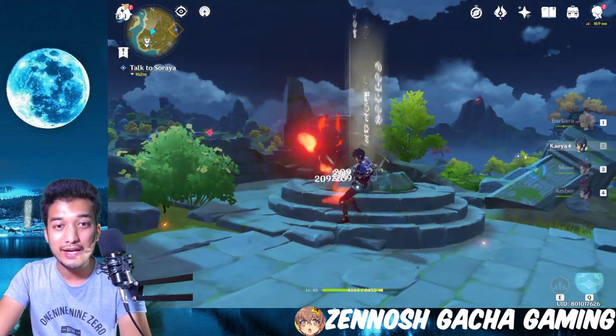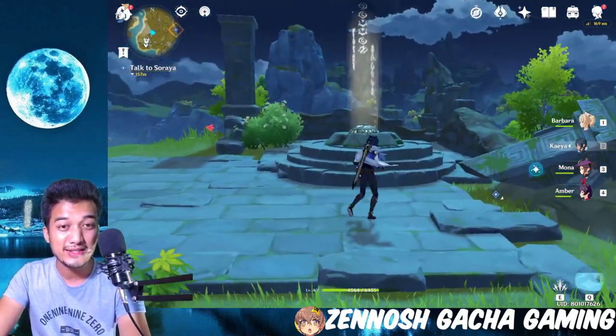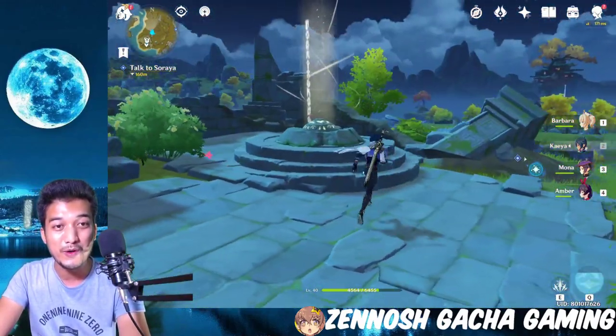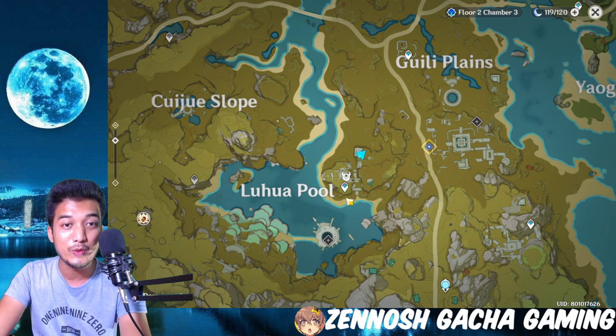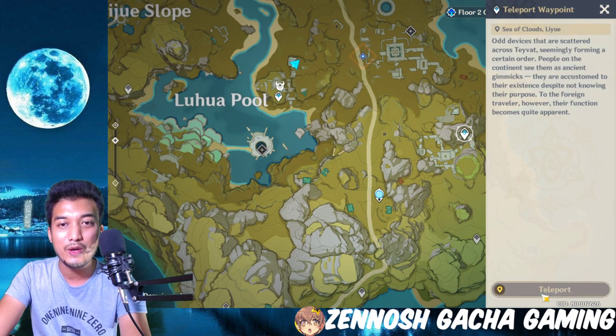Now let's head to the third point. It's right at this location. Don't think it's going to be easy to access this hint — you will really have to fight opponents to get to it. Looking at the map, you can see it's right there, and you can access it because there is a teleport waypoint nearby.